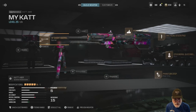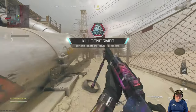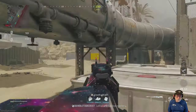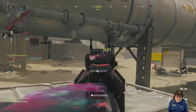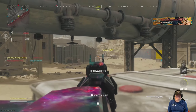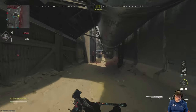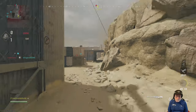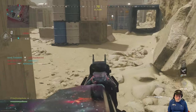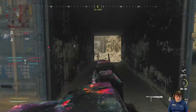Let's take this beast onto the field of honor and see what happens. We're going to use a combined arms approach — my left arm and my right arm. What I mean by combined arms is that I'm going to use a lot of my secondary, and I'm not using overkill. I'm using the Renetti with the jack modification on it that turns it into an SMG. It saves some slots and lets me use other things.